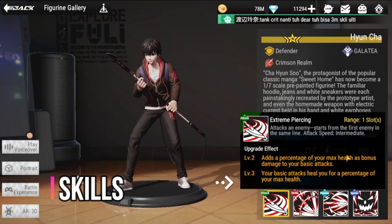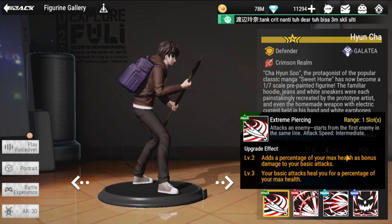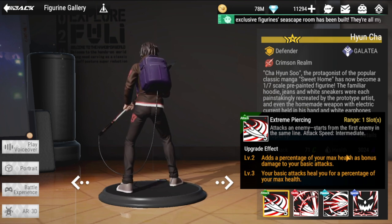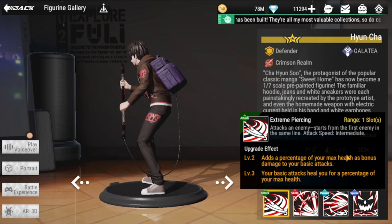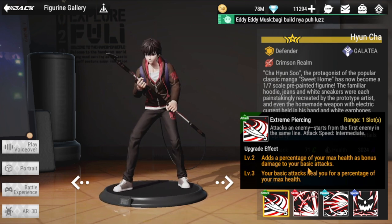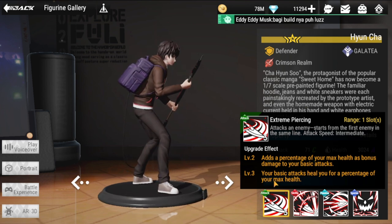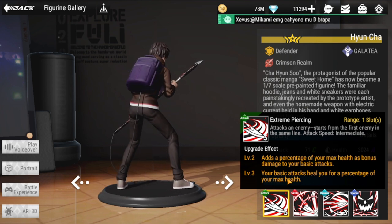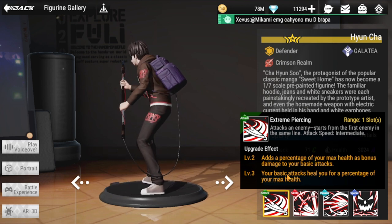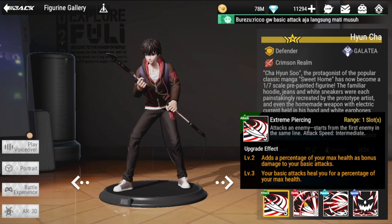His attack is extreme piercing range, targeting the first enemy in the same line. Attack speed is intermediate. At upgrade level two, a percentage of max health is added as bonus damage to basic attacks. At level three, basic attacks heal him for a percentage of max health. So he's definitely going to be built around HP.